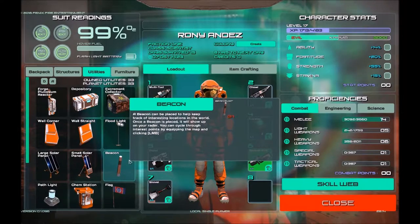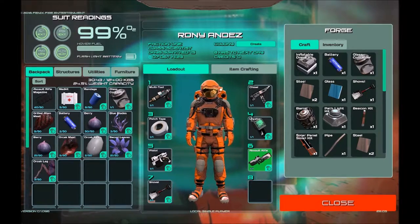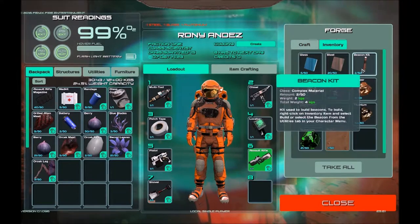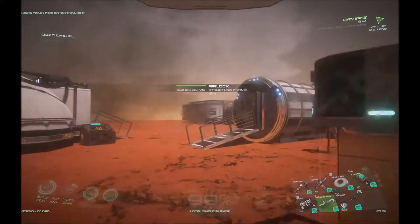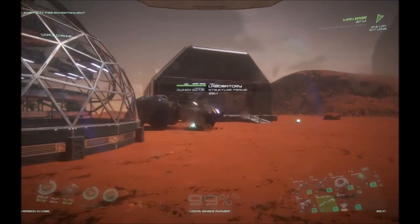In order to build a beacon you need a beacon kit, and you build it in the furnace. You'll need one steel, one glass, and one plutonium. I'm going to go ahead and build a couple of them, grab our beacon kits, and then head out to a couple of different locations to show you how to place the beacon and make use of it.